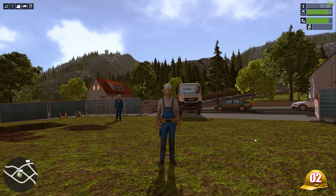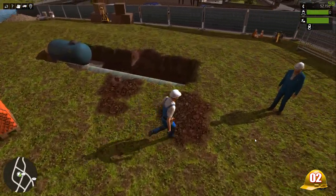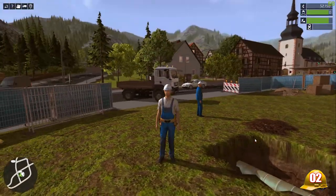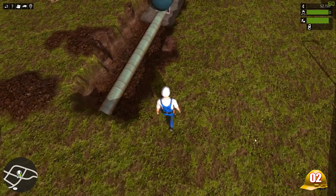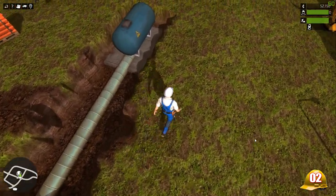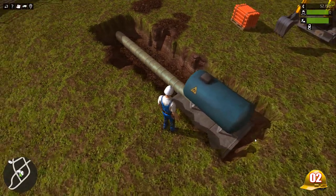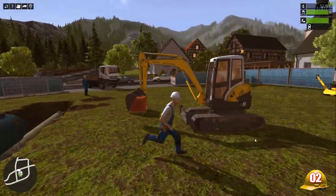Hello and welcome back to part 2 of Construction Simulator 2015. In the first part we were kind of still in the tutorial and we had to dig this shitter down here. The local town's obviously got a bit of trouble — we need some more shitpipes, fucking dino rods not available. Looks like they're going to burn the turds by the looks of it. So that's the state of play as we are up to part 2.